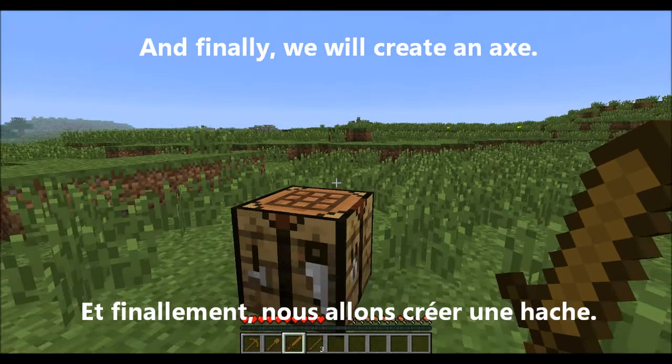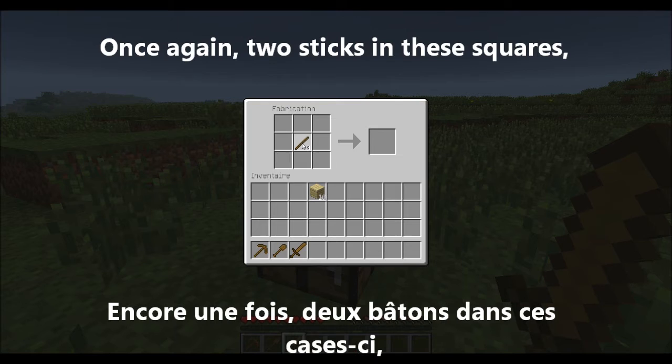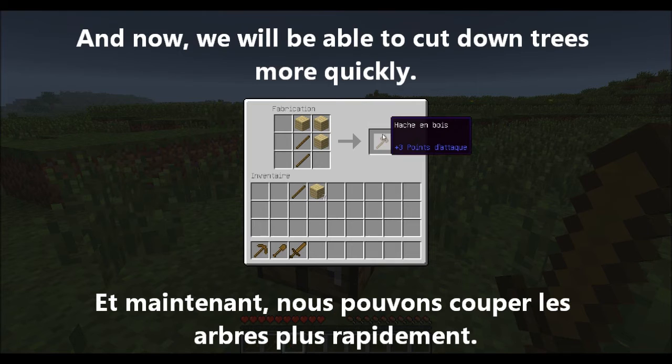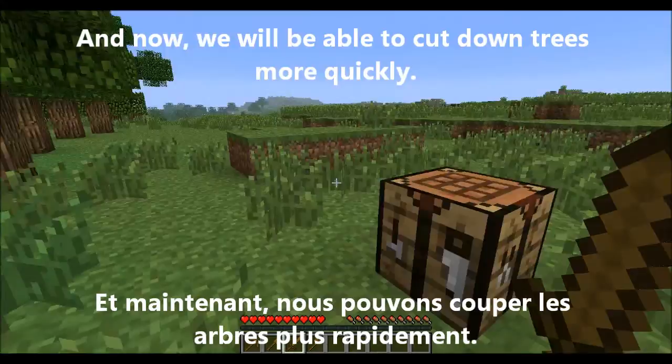Et finalement, nous allons créer une hache. Encore une fois, deux bâtons dans ces cases-ci et trois planches de cette façon. Et maintenant, nous pouvons couper les arbres plus rapidement.